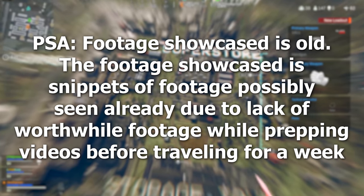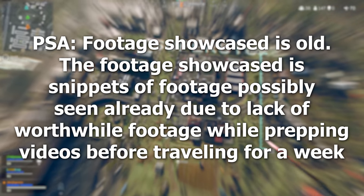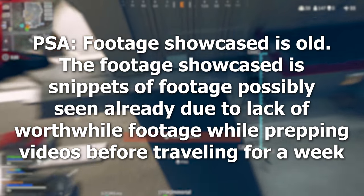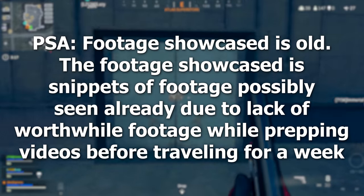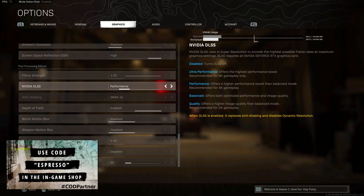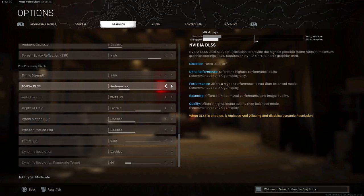When we talk about the PC advantage, there are a handful of options that really stand out. The most recent one came with the Season Three update: the introduction of DLSS — Deep Learning Super Sampling — developed by Nvidia for their most recent graphics cards. In layman's terms, it uses AI to upscale the image without sacrificing performance in terms of frame output.